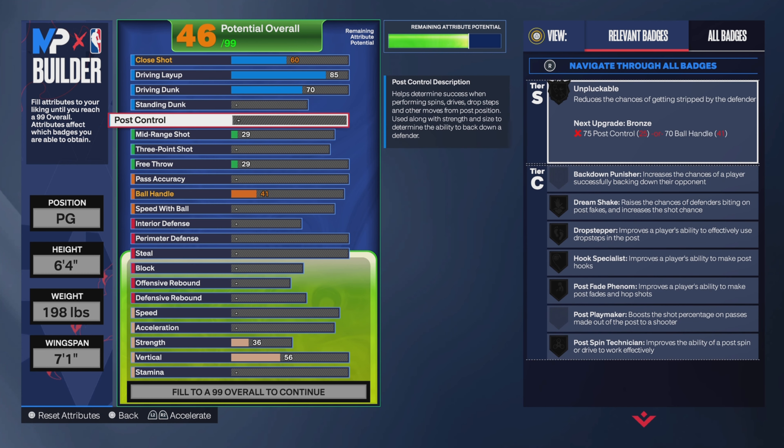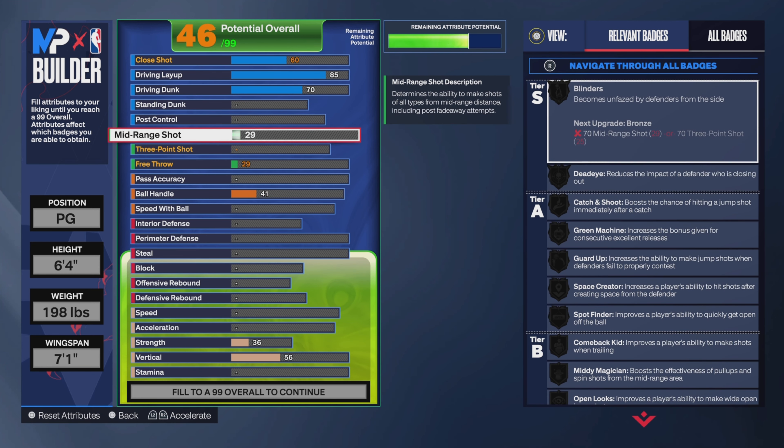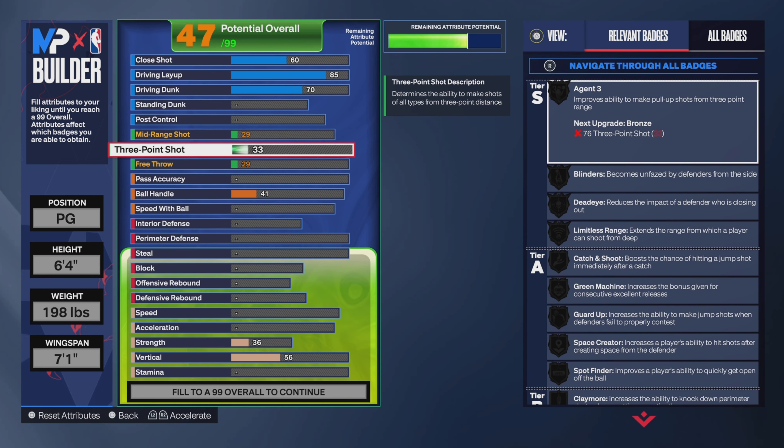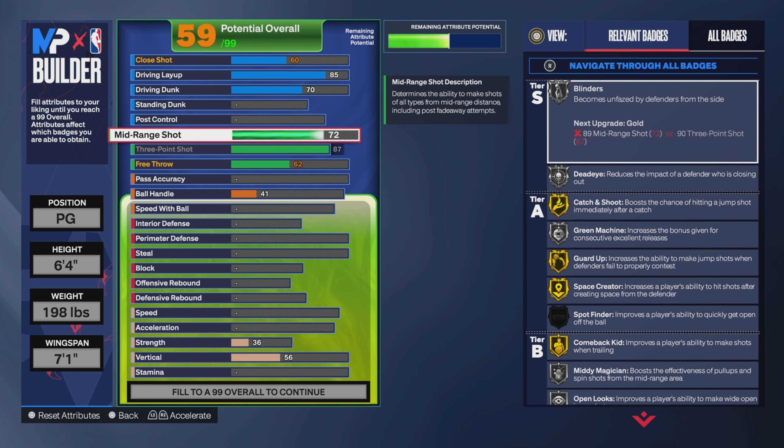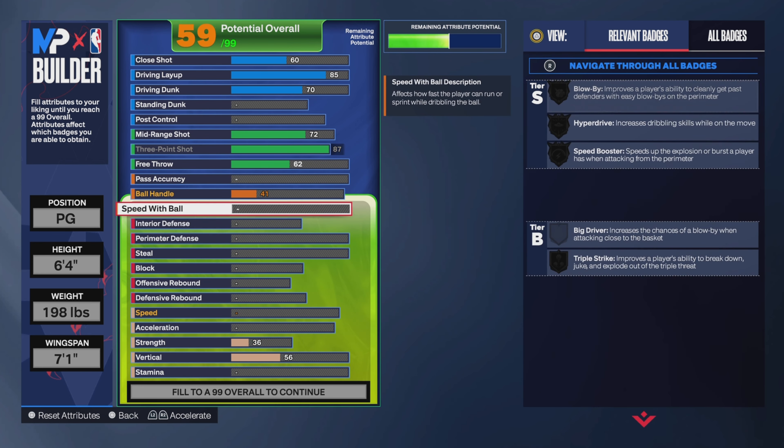For the three-pointer, we want to max that out at 87 so you can get all the jump shots, bases, and releases you want. Keep the three at 87. For midrange, that stays at 62 — we all know midrange goes in regardless of the rating, that's just how 2K is.